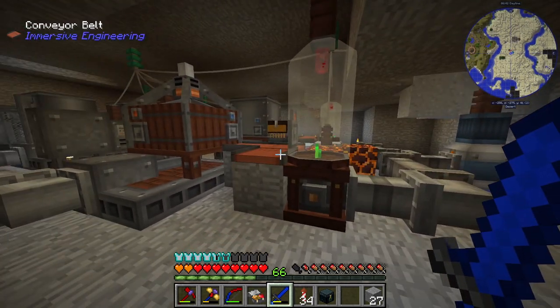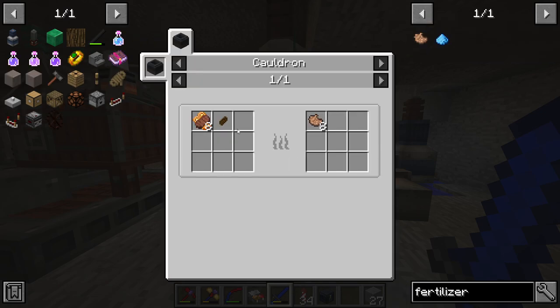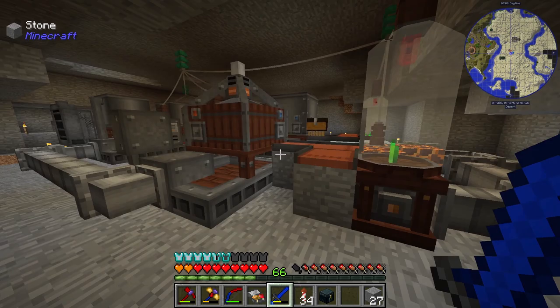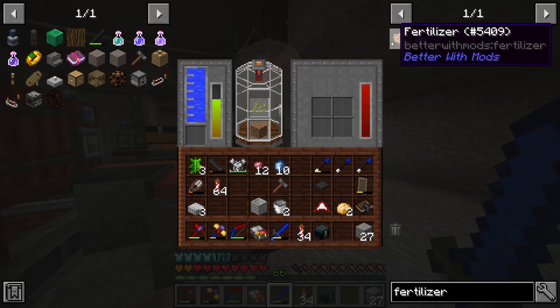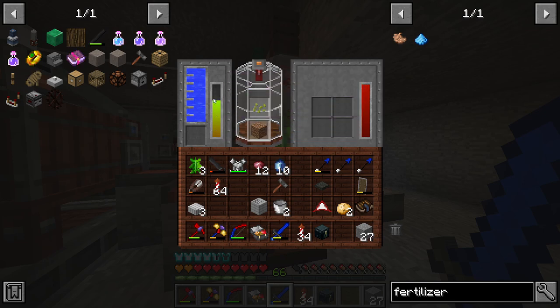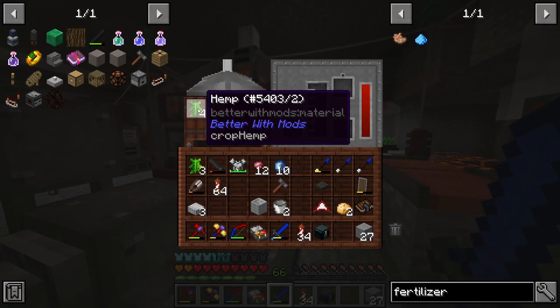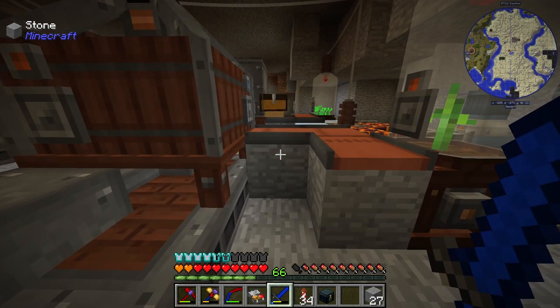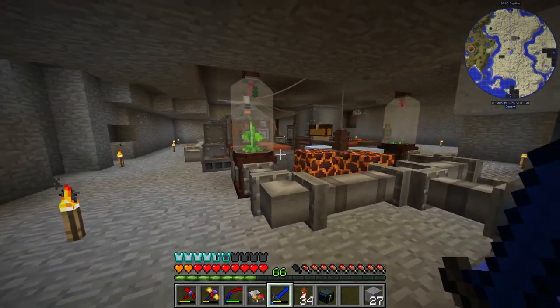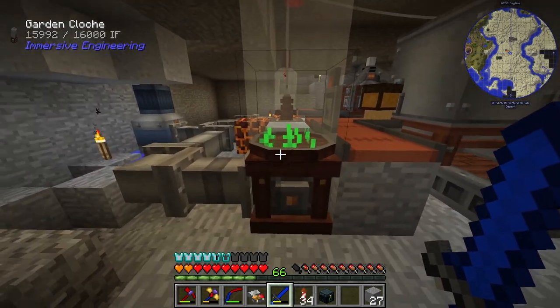I threw some stuff in to see what happens and it looks like it's working — the level is slowly going down. I'm guessing that means fertilizer is needed, which means I need dung. I think you get that from dogs. So we'll have to find some wolves eventually to get fertilizer. I'll wait to see what happens when it runs out. For this other machine with hemp, we need a filter so hemp doesn't go into the wrong place.